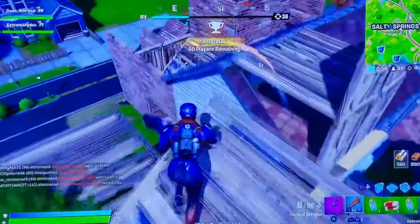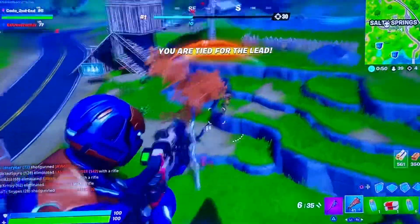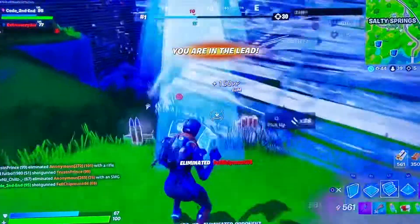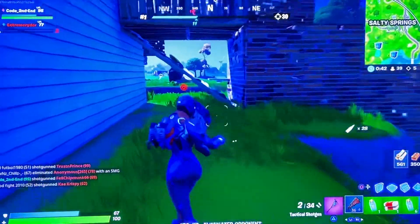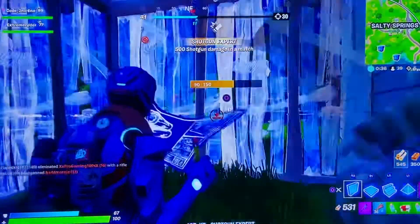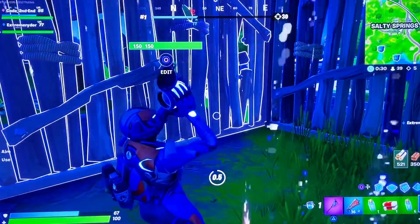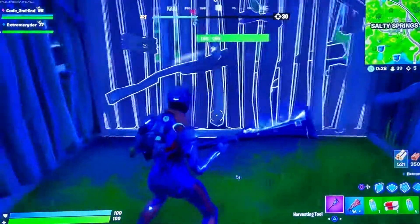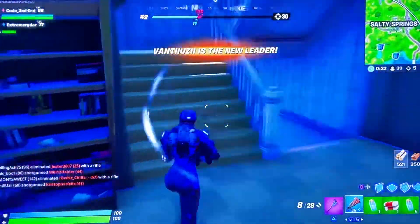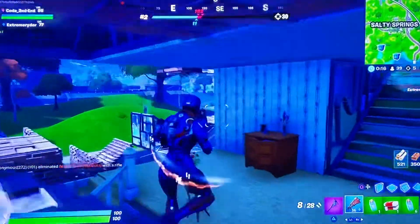His pickaxe — I missed out on it, probably couldn't afford it like most people. I did get Star-Lord though, and you can see his back bling there, which works very well with her — the blue and orange. Pretty much just put all the Star-Lord stuff with her and you'll be good to go.